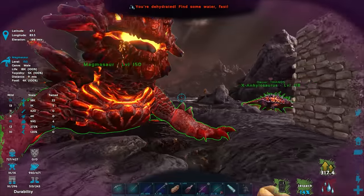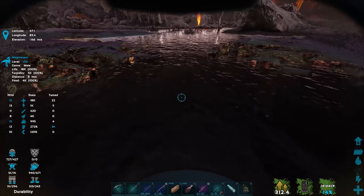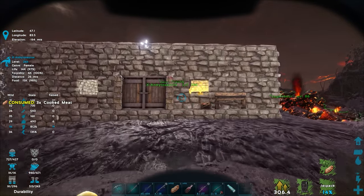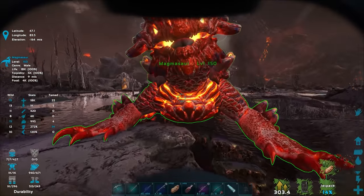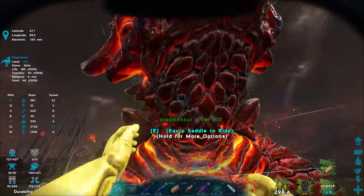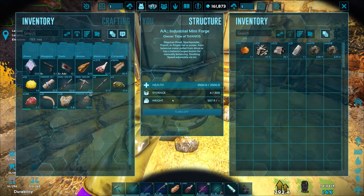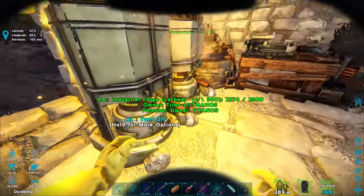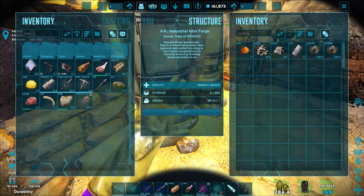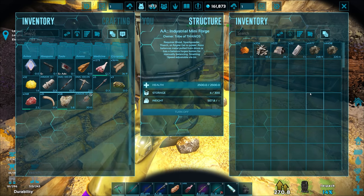I need more oil to make it — which is a good meme because oil doesn't mix with water. The big AA industrial forge smelts like 6 at a time instead of 1. The AA forges automatically pulled the raw metal from the Magmasaur's inventory into them and started smelting — I completely forgot that was a feature. It's really, really nice.